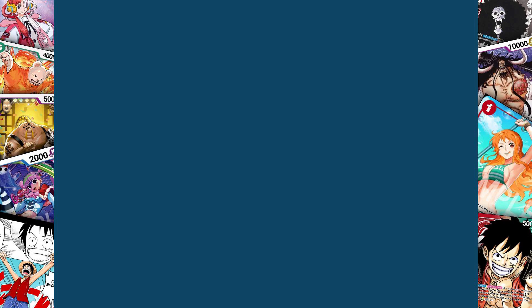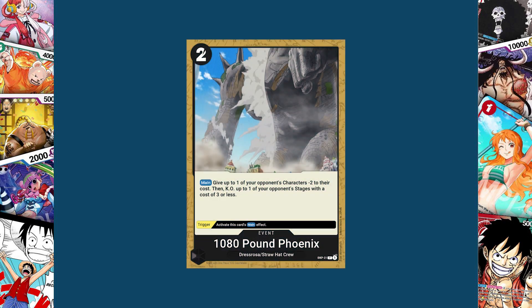Our next event comes from Dressrosa with the 1080 Pound Phoenix. Its trigger activates its main effect, and its main effect is an event that costs two: give up to one of your opponent's characters minus two to their cost, then KO up to one of your opponent's stages with a cost of three or less. I think the only thing I would change after making it is maybe give a character or stage minus two to their cost so you could get rid of a five cost like the Birdcage that came out. But overall I like this card — it does exactly what it set out to do.